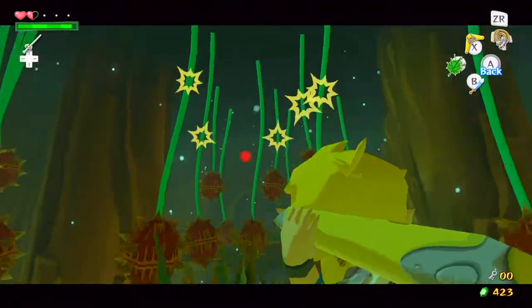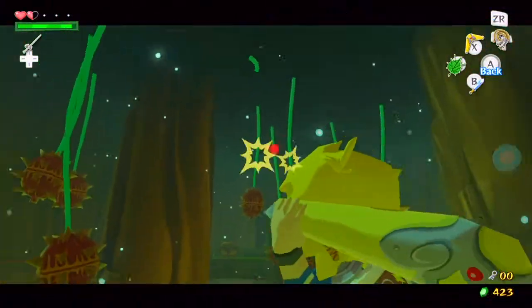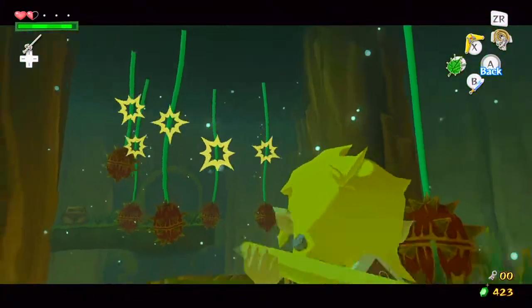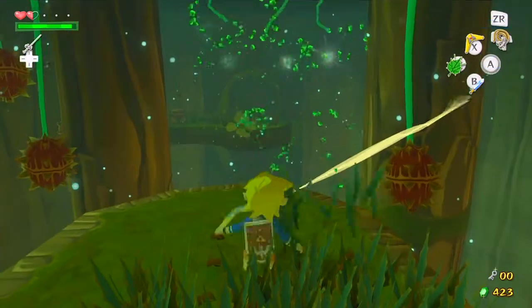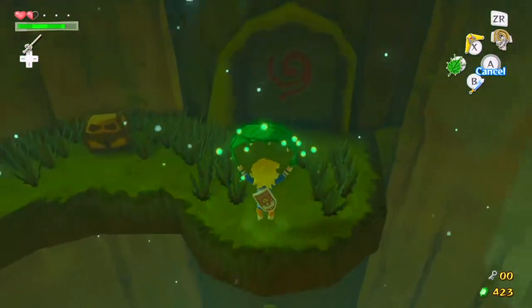In here we need to just get rid of these things so that we can glide across. We'll jump and then use the Deku Leaf - here we go.